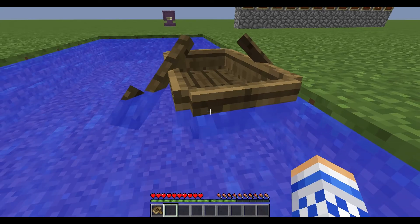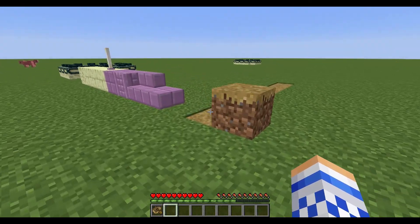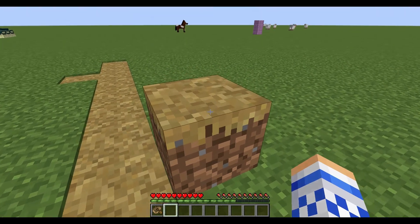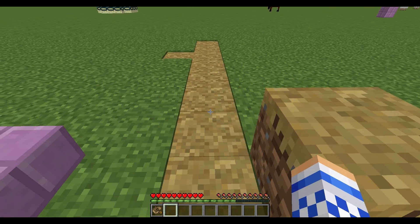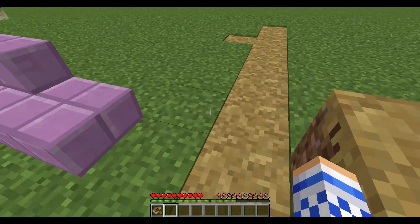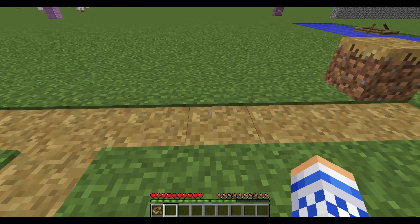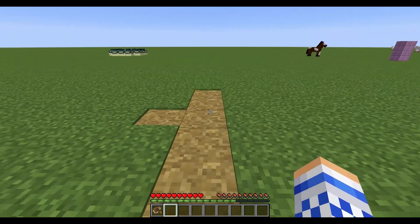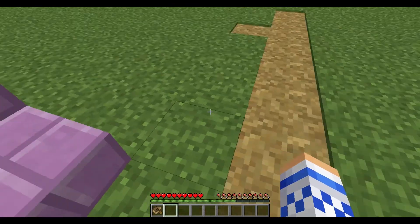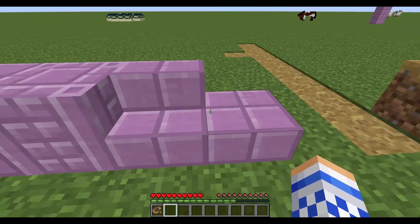Boats also have new sound effects. There are new sound effects when you punch things. Now here is grass paths — if you right-click on any grass block with any shovel, you get this path block, which is like one or two pixels lower than a normal grass block. It's pretty good for creative builders because it just looks nice, kind of like an outside-ground effect.